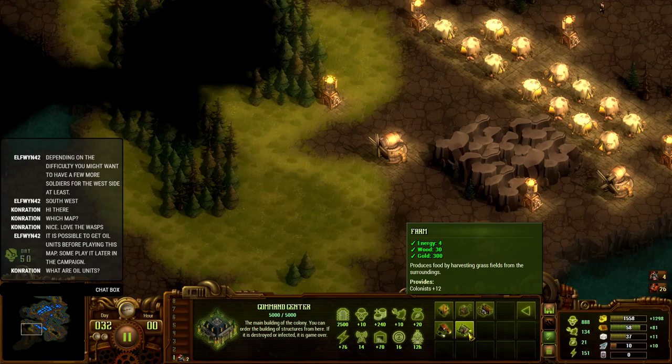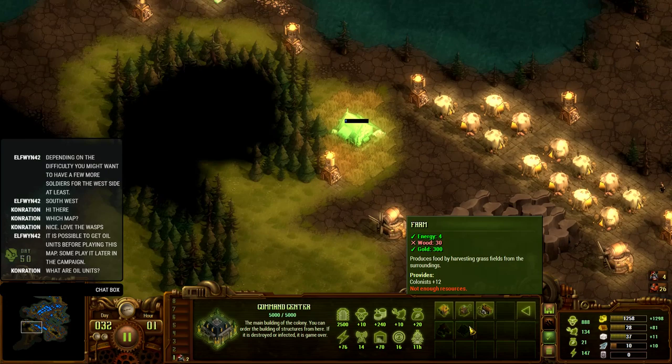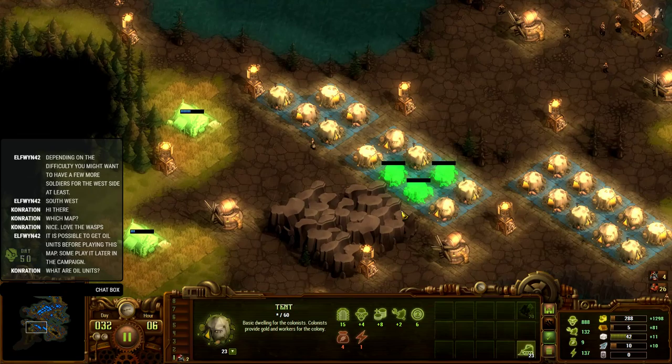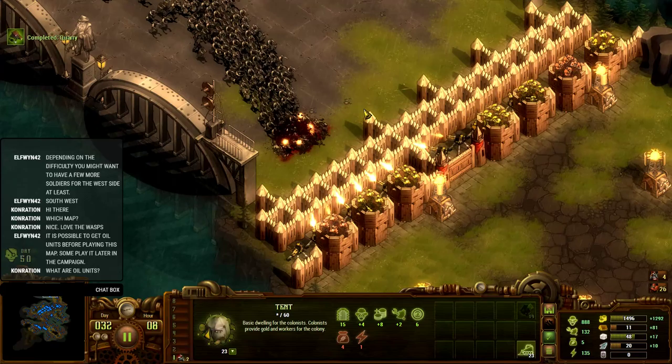We need another farm. Wood, once again — I guess I kind of spend this stuff in bursts and then don't entirely wait for all the wood to come in before I go on another shopping spree. Population 888 — more than halfway there. Look at all these wasps opening up. Yeah, we're keeping them at bay, mostly.